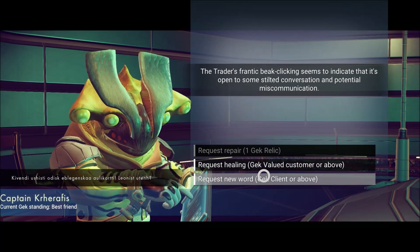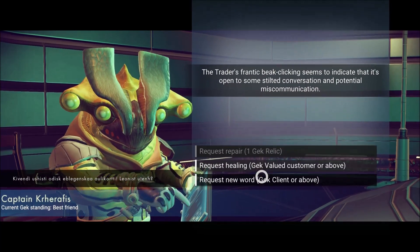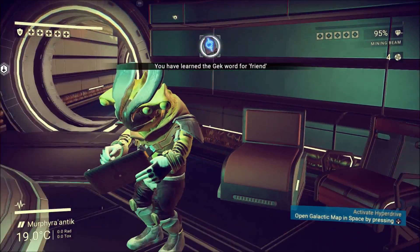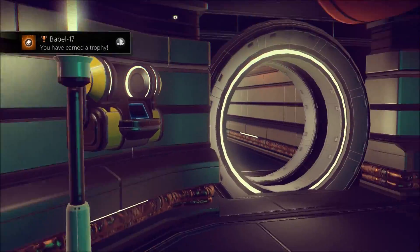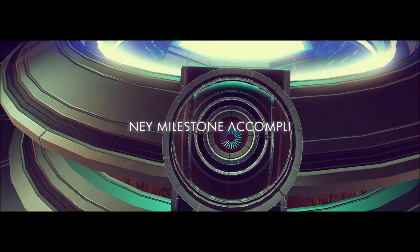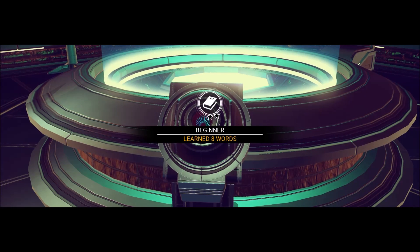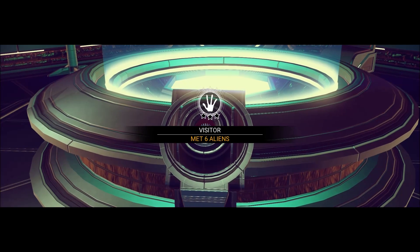I can request a new word. Request a word — yeah bro. Friend. Me. Babble 17. Is that learning words? I'm slowly learning the language, which is awesome. Oh yeah this thing — this is real cinematic and everything but it gets in the way because it won't let you do anything. I've learned eight words. I'm almost — met six aliens, I'm a visitor. Or they're the visitors. Somebody somewhere is a visitor. I've learned ten words.